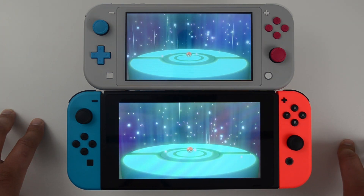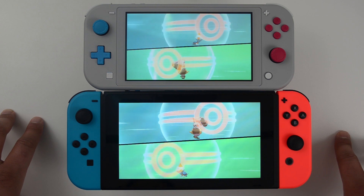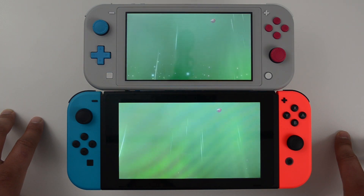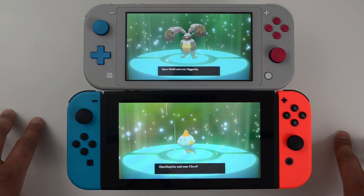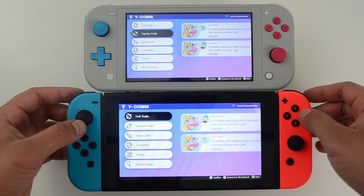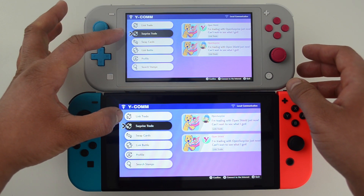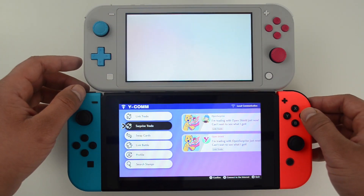So if I trade back those Pokemon, you can see these welcome back notes that pop up. The second option is Surprise Trade. With this one, as its name suggests, what you're getting back is a surprise.